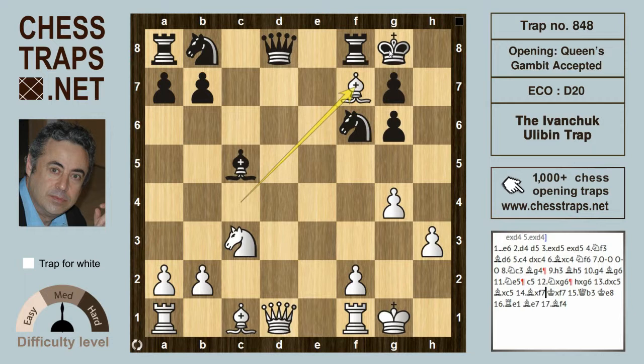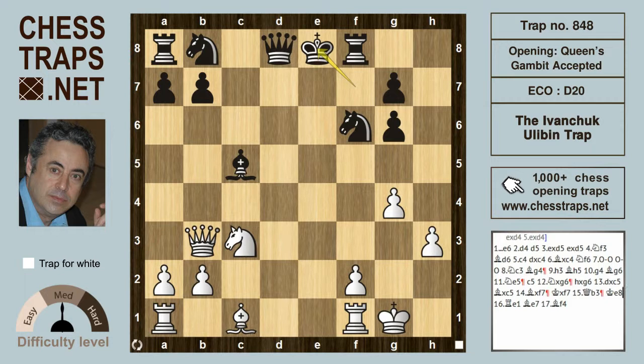Bishop takes f7 check! If Rxf7, Queen takes d8 — the queen is dropping — so the king has to take. Now the queen plays to b3 check, also hitting b7. The king goes back to e8, and now Re1 check again drives the bishop back from c5 to e7 to interpose. In this position White is totally dominating, totally winning.